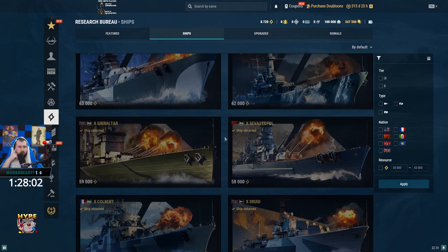Gibraltar is the cruiser with an identity crisis. You get a smoke, and it has a larger concealment for some reason. It also has a very large smoke-fire concealment penalty — like nine kilometers. So if you're trying to smoke up and farm, any DD that gets near you and spots you — you're done. I don't recommend Gibraltar.